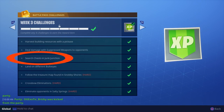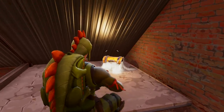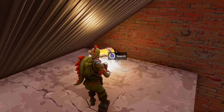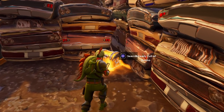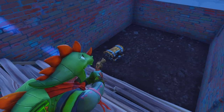The next one is search chests in Junk Junction. This one is actually a little difficult. You've got to find seven different chests at Junk Junction. It takes probably three to four tries depending on how many people land there with you. As you guys can see in the background, those are all the chest locations. You guys can actually just watch the background to learn the different chest locations, so when you land there you know where they are and can get to them as quick as you can.